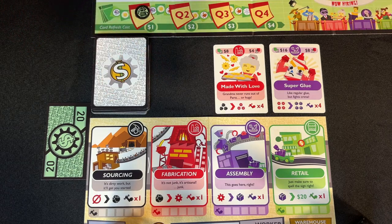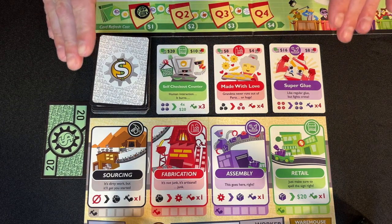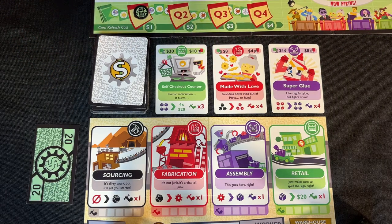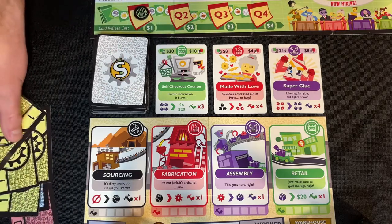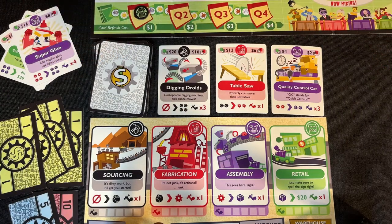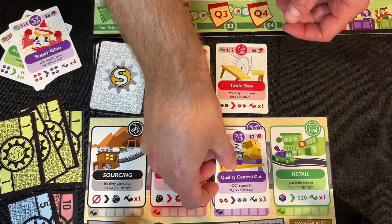Let's look at what Player 2's turn might look like. First, draw to replace the card Player 1 purchased — cards don't replace until the next player's turn. One way around that is to pay for a card refresh: it discards the three available cards and draws three new ones. The cost starts at $1 in Q1 and goes up every quarter to $4 in Q4. Player 2 pays $1, leaving $19, discards the three cards, and draws three new ones. Now in the investing phase, Player 2 decides to upgrade the assembly stage by buying the QCAT card for $4, leaving $15.